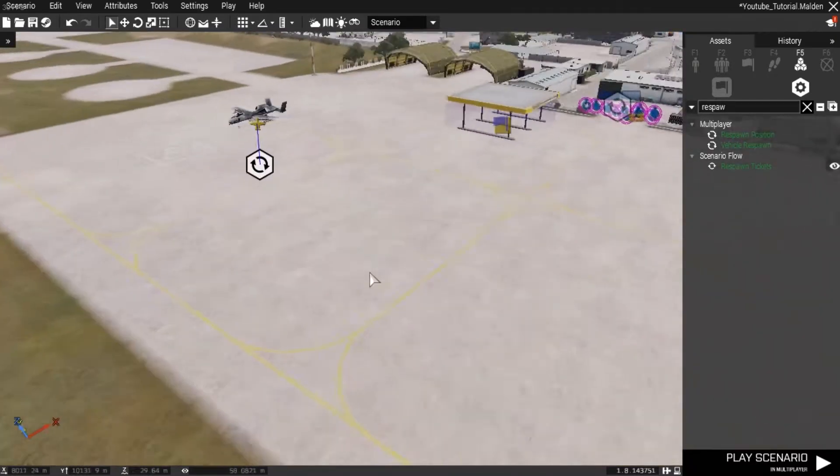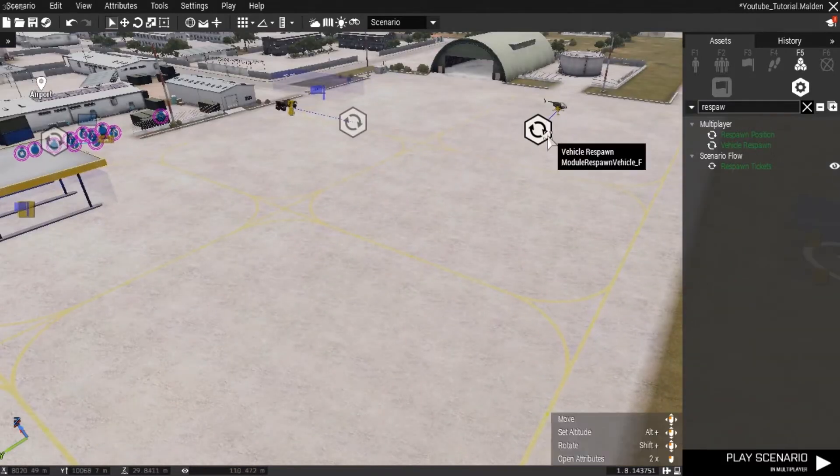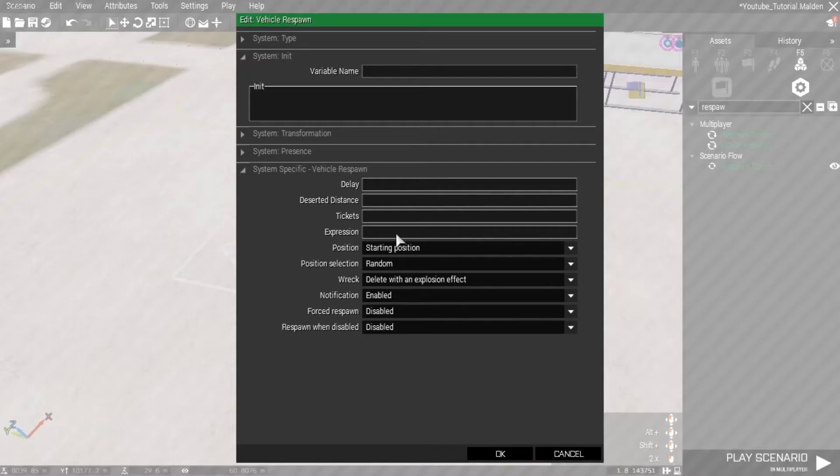Let's start off with the plane. Double-click on it. The desertion distance — how far can you be from the vehicle without it respawning — is basically to stop your map having 20 vehicles standing around with nobody close by. Let's make this 1.5 kilometers. Position where must it respawn: 'starting position' is a vague way of saying original position. Position selection will normally be the oldest position — where the vehicle originally was.